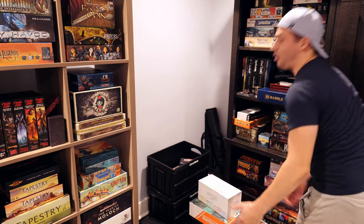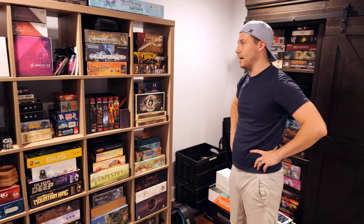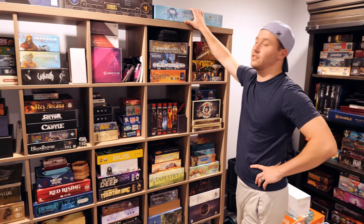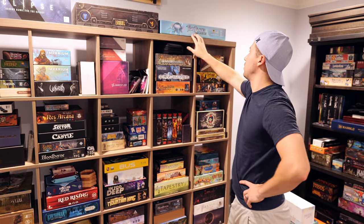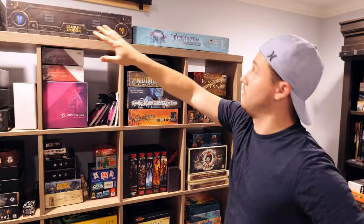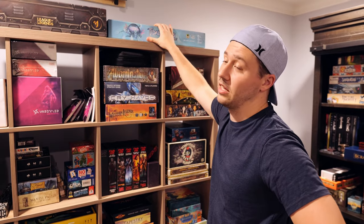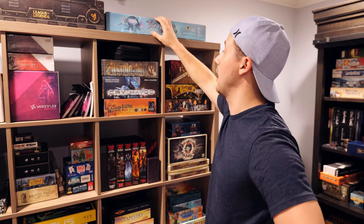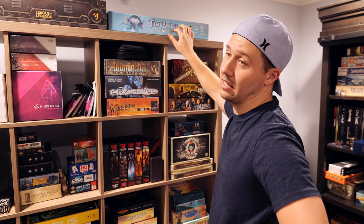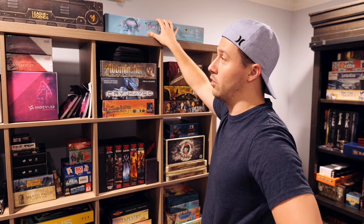That brings us to the Kallax — the big boy that's got everything. On top are games that don't fit in the cubbies: Tidal Blades Deluxe, which I haven't played yet. I got it at PAX Unplugged for a pretty good price and it includes the expansion inside. Really want to jump into that.